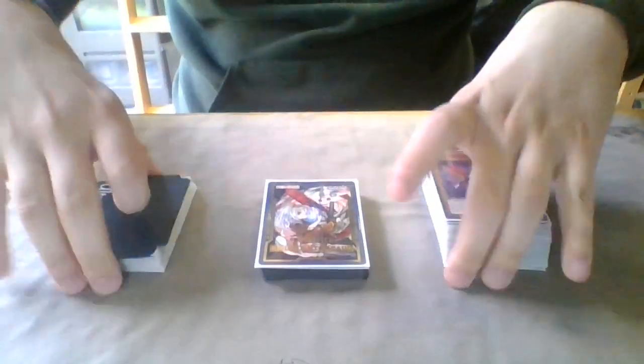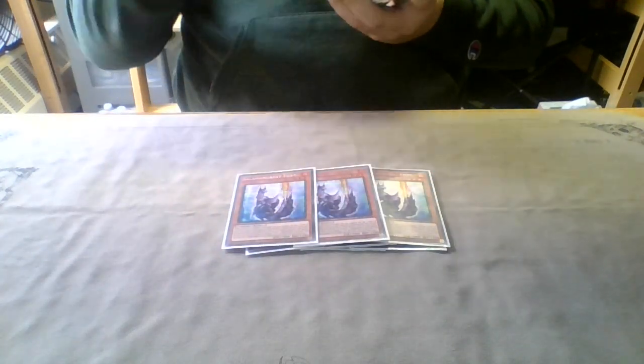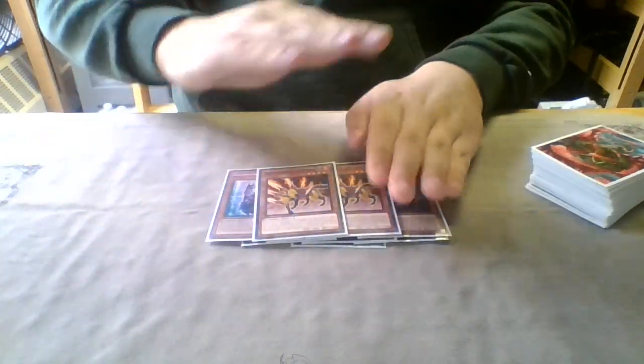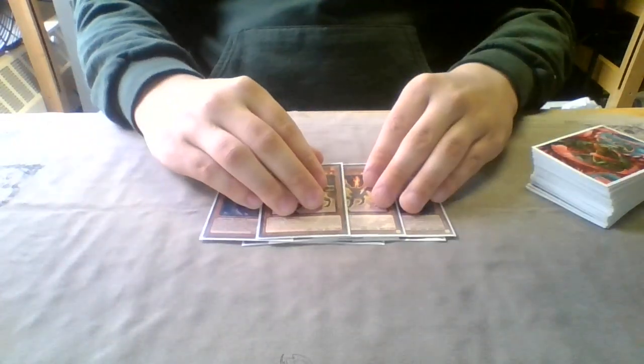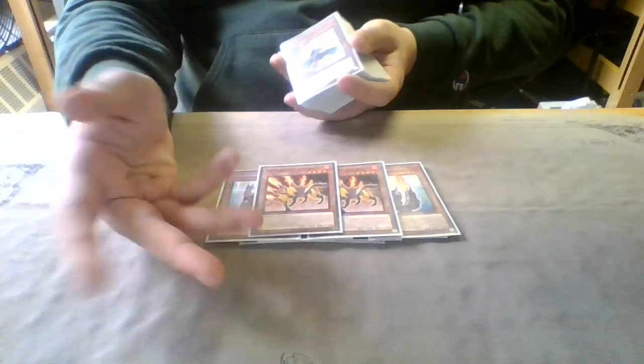Not much has changed since last format. For monsters: one Gazelle, three Spinny, three Foxy — these are the cards that help you do the thing. Two Jack Jaguar — I tried one but there were still a lot of people running Call by the Grave, Shark Cannon, DD Crow, ways to get this card off the board. Also, since I'm playing Pot of Desires, I want the second copy in my deck in case I banish the first one, so I can still full combo.